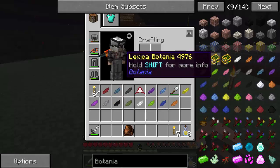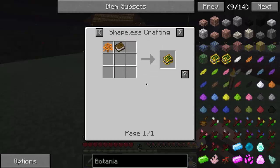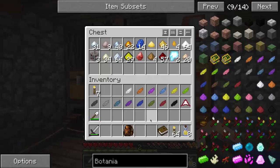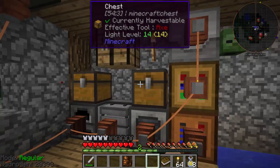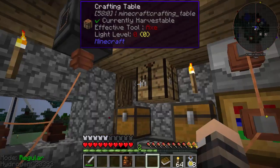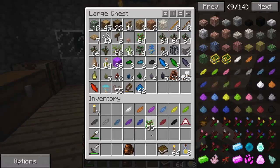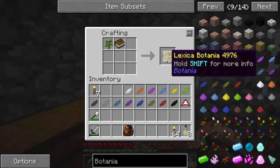Let's see if I can find a recipe for the Lexica Botanica. That requires a tree sapling of some kind and a book. A simple way to make paper instead of hunting for reeds is Thermal Expansion - you can create sawdust. With Thermal Expansion, four sawdust and a bucket of water in the middle makes two paper. So there's our paper, there's our book. I have a ton of oak saplings - Lexica Botanica, there we go.